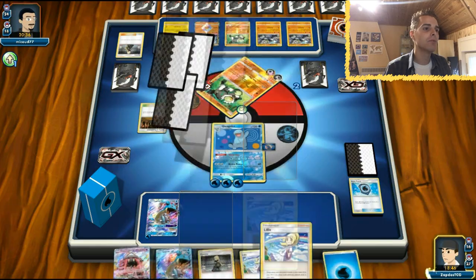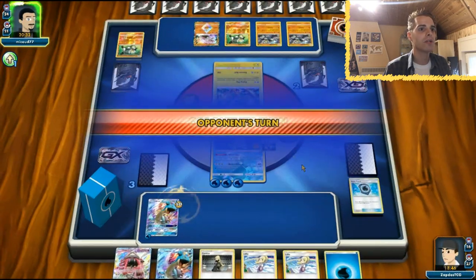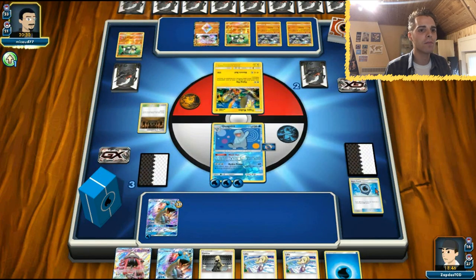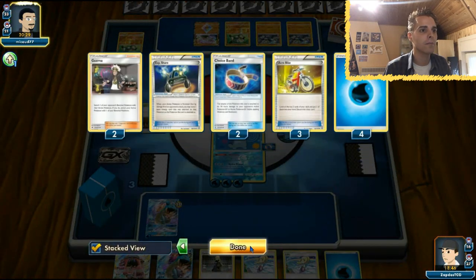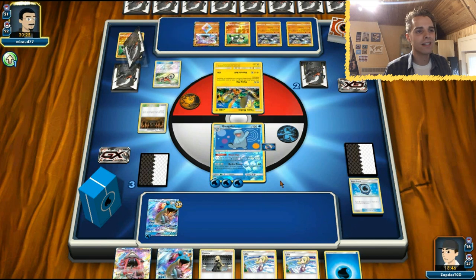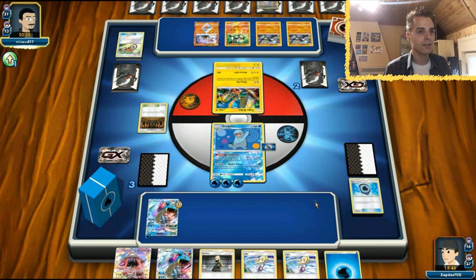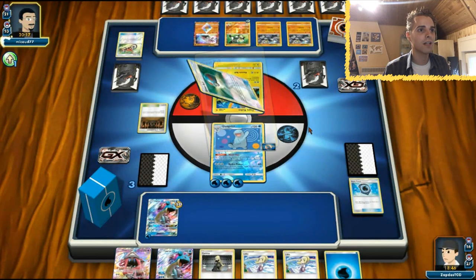He might be able to target our Lapras right now because he can have Guzma plays. We are still not behind in prize cards, although Shrine of Punishment - we definitely have to get another Brooklyn Hill in place soon. Energy up to the Passimian. A great ball.